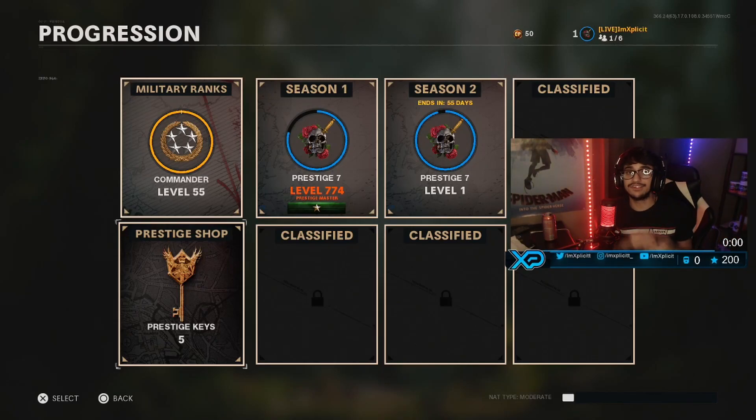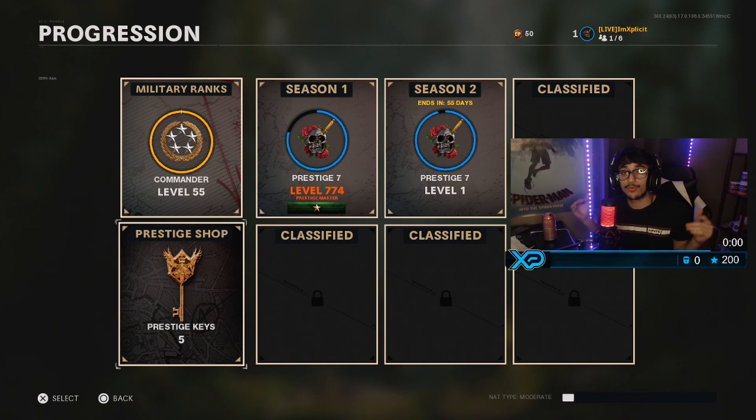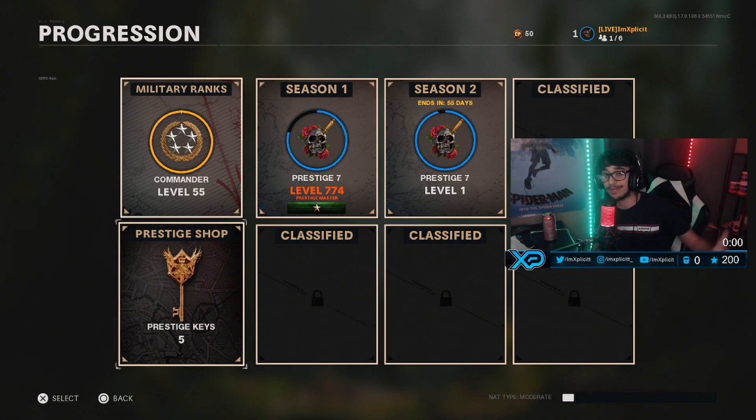Yo yo yo, what is up guys? Today we are basically going over the brand new prestige emblems, prestige calling cards, and all those things, because Season 2 as of right now at 1:07 a.m. Eastern is already out — the brand new battle pass and all that. If you guys are brand new to the channel, make sure you drop that like if you enjoy this video, and also drop that sub because we're gonna be absolutely killing it with Season 2 content. This is just the first video.